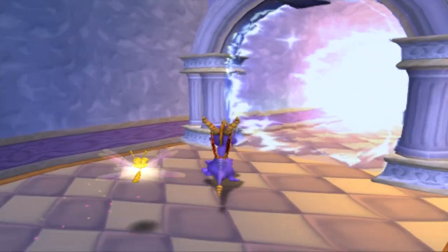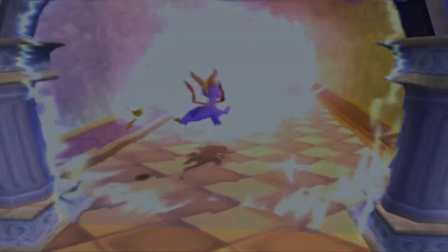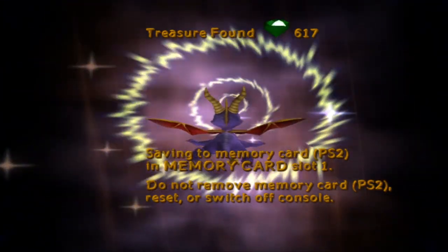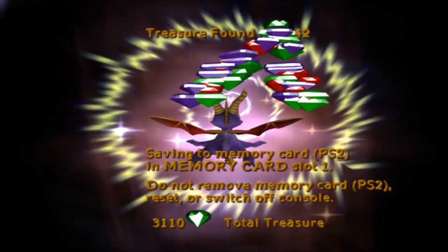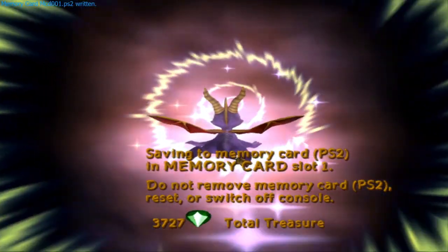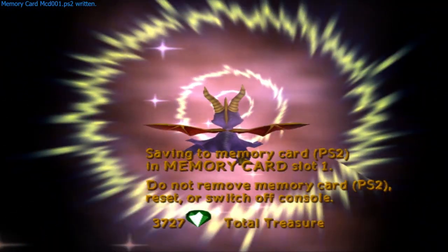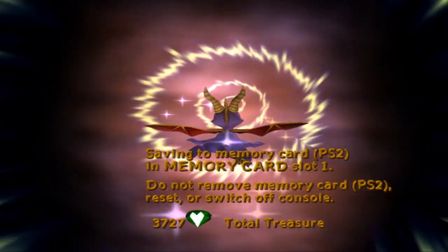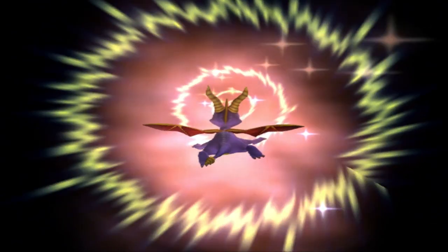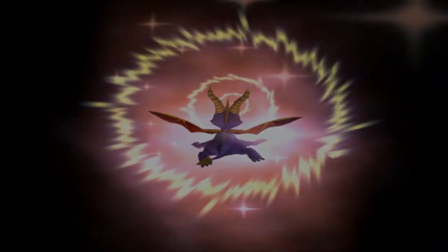I believe the rest of the gems — remember that floating platform we've seen outside the tower? I'm pretty sure that leads us to the last of the gems. We got 617 though, which isn't bad. Did we not find a single gold gem? I do believe we never found a single gold gem doing this — which is kind of interesting.